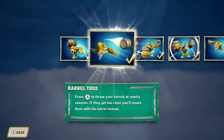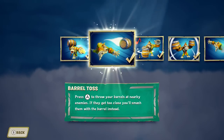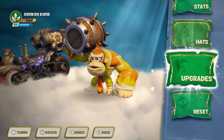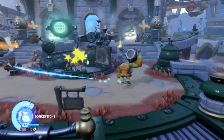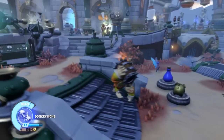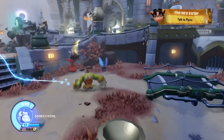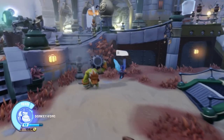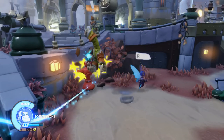The next one is Barrel Toss. Press A to throw your barrels at nearby enemies. If they get too close, you'll smash them with a barrel instead. This is an upgraded barrel — that's why it has spikes on it — but otherwise it's going to look like a regular barrel. It does have really good range. And if you get up close, he spikes it down like a football.